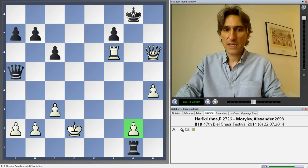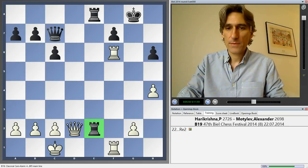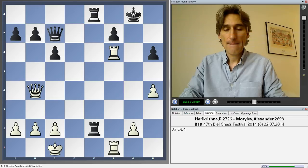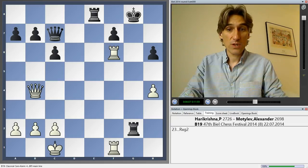There are threats to take here, perhaps threats to check, and sometimes taking here — black has sufficient counterplay. So Harikrishna, instead of taking the pawn, moved the queen up to b4. Black could even play for a win with queen g3. White should be all right, but instead Motilev played rook takes g2, which leads to a forced draw.